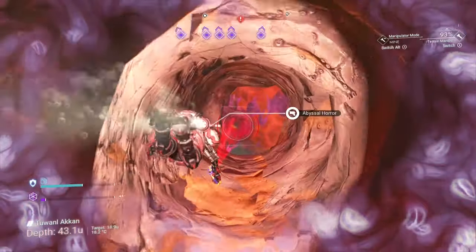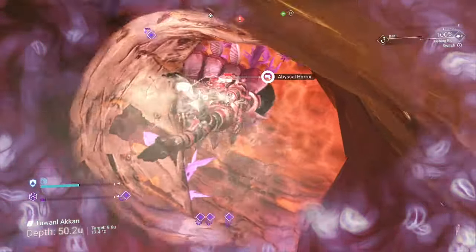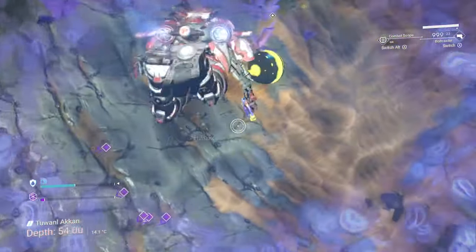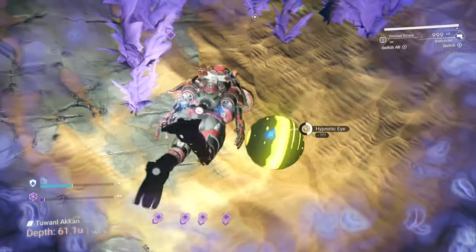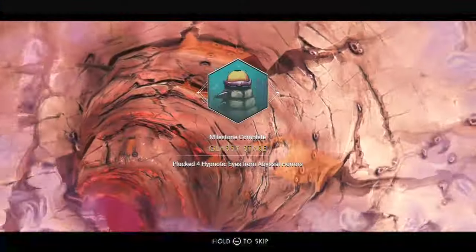Since we're in deep water, we also need to get four hypnotic eyes from abyssal horrors. Shoot them to defeat them and collect the eye to tick off the glassy stair milestone. Target sweep will assist you in finding the horrors when you select the milestone to track, making it a lot faster to complete.